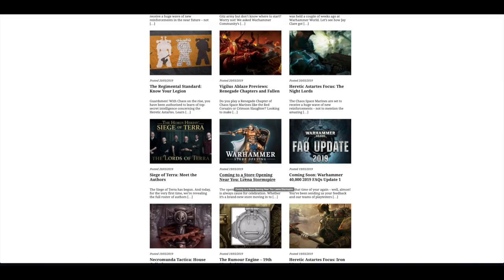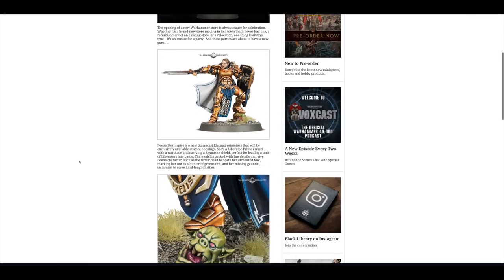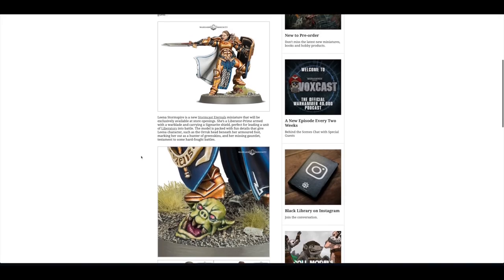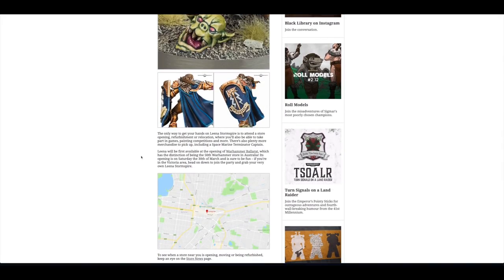For store opening celebrations, you can get this Leena Stormspire — a really cool little model standing on an Ork head. You just attend a store opening, refurbishment or relocation. There's also plenty more merchandise to pick up including a Space Marine Terminator Captain.